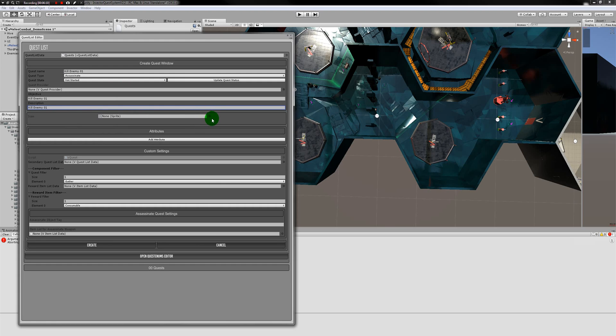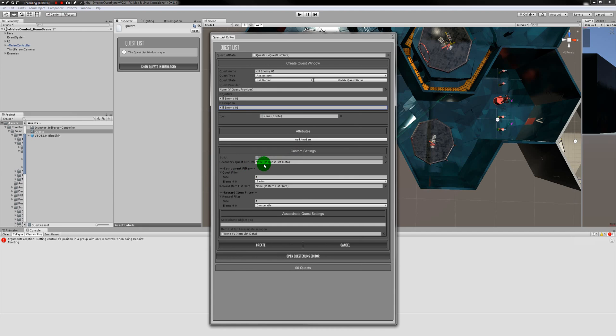Under custom settings, you can provide a secondary quest list. However, I highly recommend using only one quest list throughout the entire quest system. As currently coded, using multiple quest lists can cause conflicts when quests in separate lists share the same ID. Always use the same quest list to populate your secondary quests if you have any.